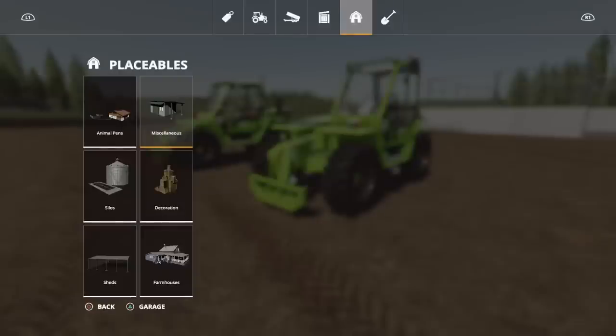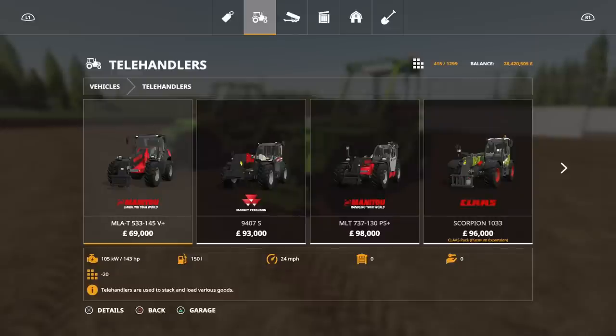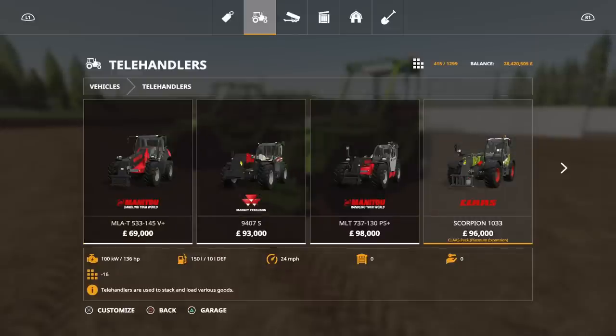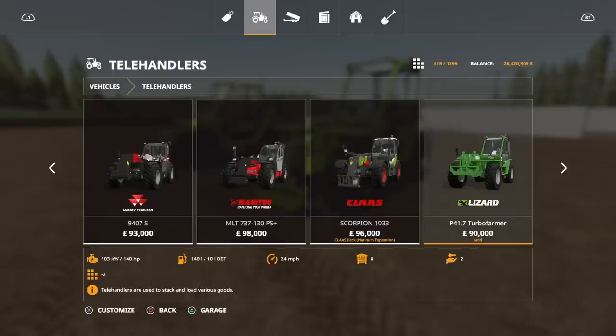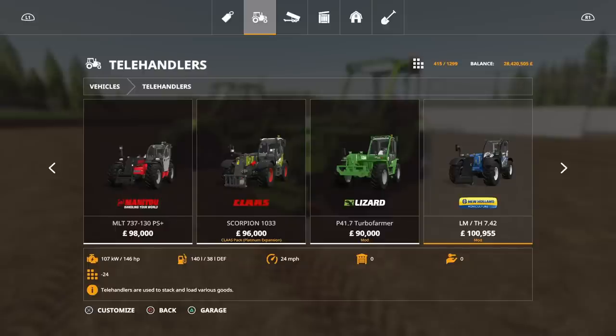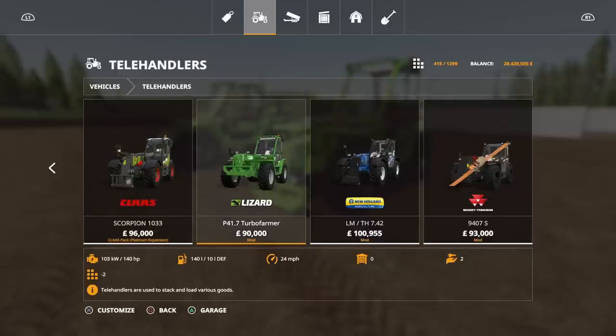You'll find this under vehicles, under telehandlers. It does have a slight downside — if you look at the slot counts for telehandlers, even the class one is 16, but the Turbo Farmer cost me 32 slots. The New Holland one there is 24, so yeah, 32 slots. But like I say, there are quite a few options available on this.